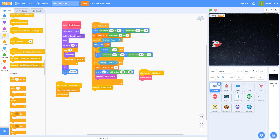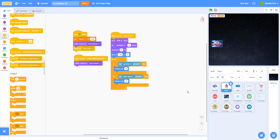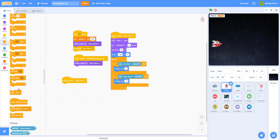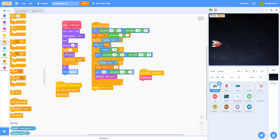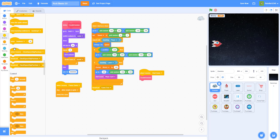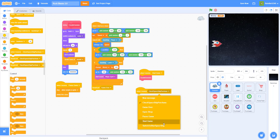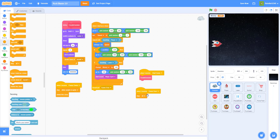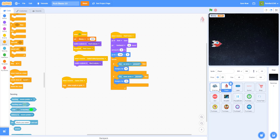I'm going to go to the player, and in the player I'll add: when I receive 'game over', stop other scripts in this sprite. Then we go back to the enemies — when I receive 'game over', we also stop other scripts in this sprite, so the rocks and enemies will not move.